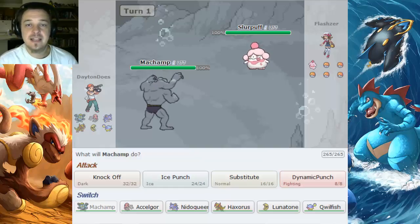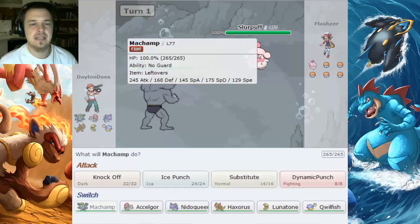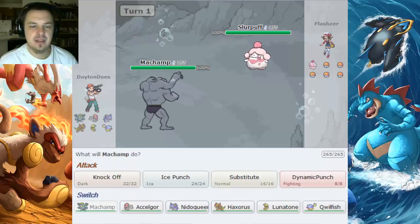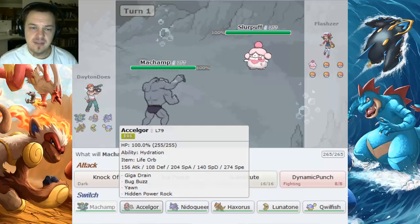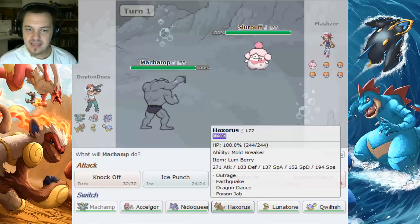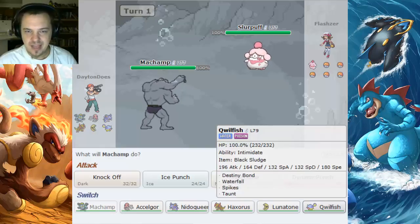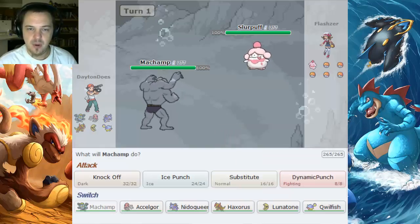Hello friends. My name is Brandon Tate, and I'm your Humbled Air Raider, and welcome to another PokeMondays. We've got Lefty's Machamp out there. There's a Life Orb Accel Gore, a Life Orb Niddle Queen, a Dragon Dancing Haxorus, which could be pretty cool. Kind of weird Lunatone, and bulky Quillfish.